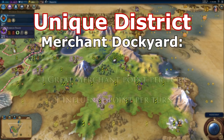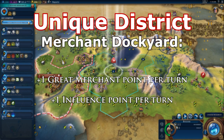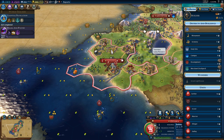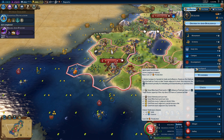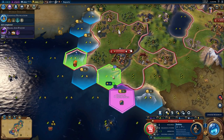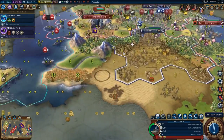Merchant Dockyard — replaces Harbor. Plus 1 Great Merchant point per turn and plus 1 Influence point per turn. This is all additional to the base bonuses of the Harbor, which include plus 1 Trade route and plus 1 Great Admiral point. I loved this district — I built it in every single city, and it was extremely cheap and fast to build. Again, a lot of Canada's trade comes through ports, so it makes a lot of sense to have a Great Merchant point per turn for a Harbor. That sums up the civilization's details — we'll get into opinions and ratings shortly.